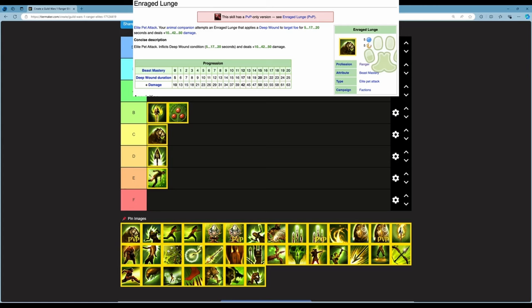Next is Enraged Lunge — an elite pet attack in Beast Mastery. It inflicts Deep Wound for 5 to 20 seconds and deals 10 to 50 damage. At 12 you get 17 seconds of Deep Wound and +42 damage; at 20, 25 seconds and 63 damage. 5 energy, 5 second cooldown. This skill is pretty crazy — 50 damage plus Deep Wound, which reduces max health by 20. Effectively you're dealing around 170 combined damage every 5 seconds. I'm putting this in S.